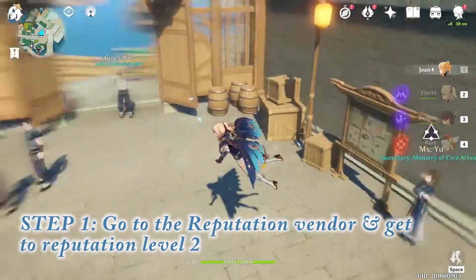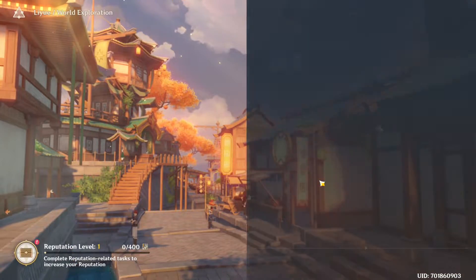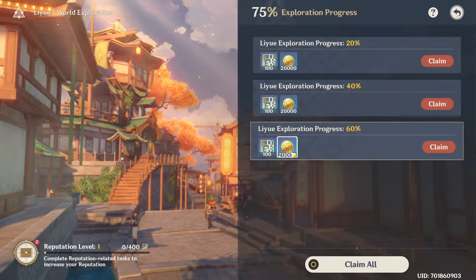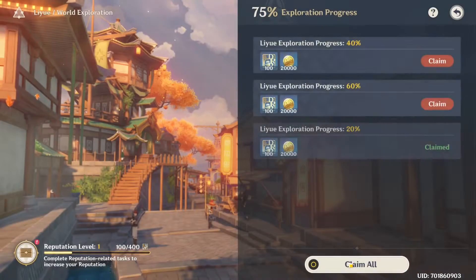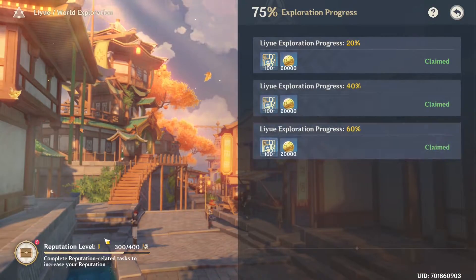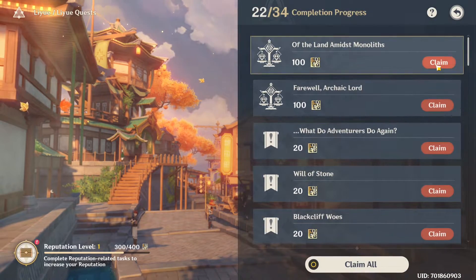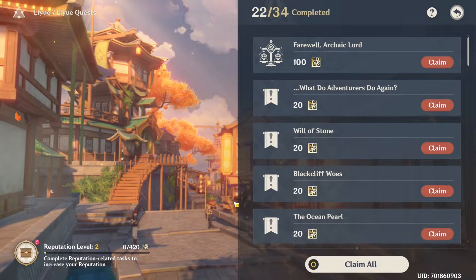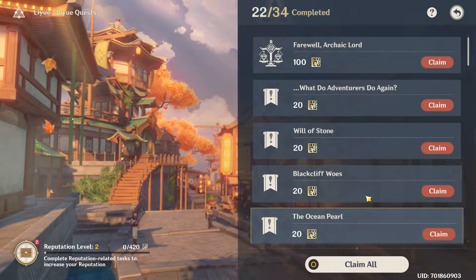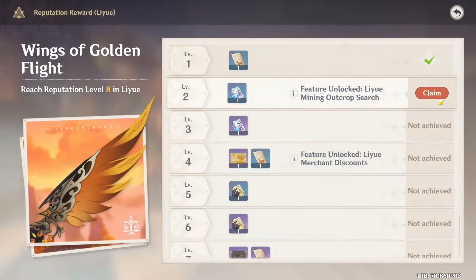The first thing you want to do is come to the reputation vendor, who I'm at right now. After some talking this menu will appear. You want to get to reputation level two, because in order to buy the recipe for the gadget you need to be a minimum of reputation level two. I'm just accepting all the rewards I've obtained while playing, and once I get to level two you'll see me purchase the recipe for the Geoculus Resonance Stone.